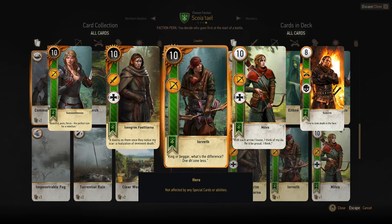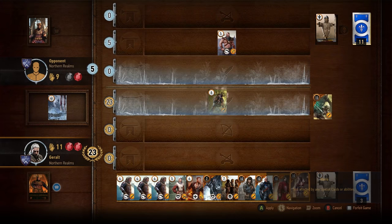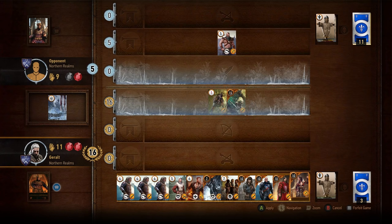Finally, there's the hero card type. Hero cards cannot be affected by any of the special cards and they cannot be resummoned from your discard pile by a medic. Hero cards are the only unit cards that can have a combat strength value of over 10, namely the Geralt and Ciri cards which both play for 15 points.